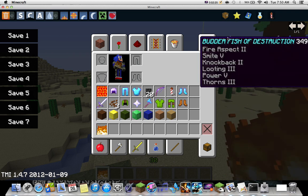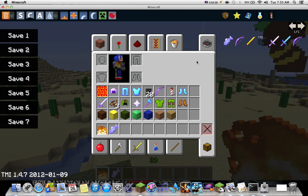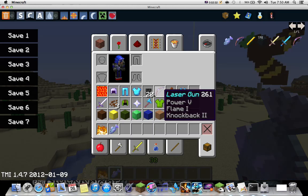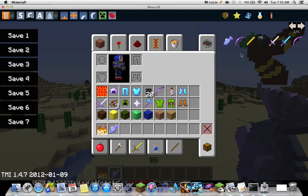This section is for favorites. Butterfish of destruction - it's a fire aspect fish. How much better can you get with that?